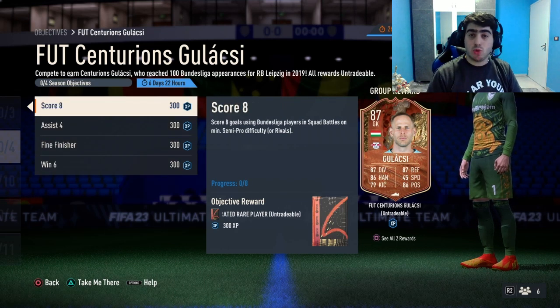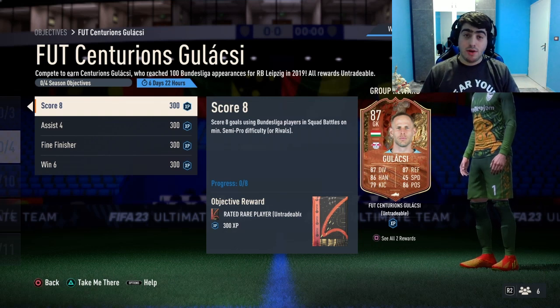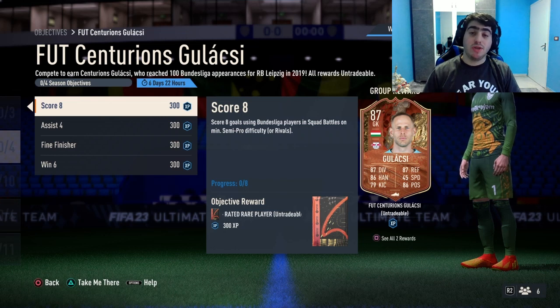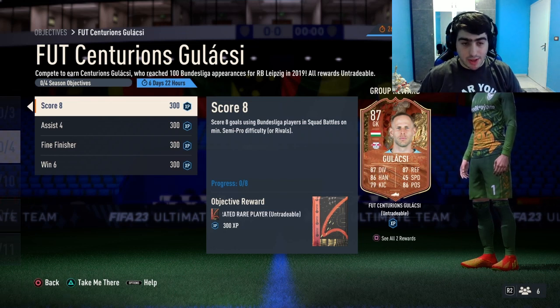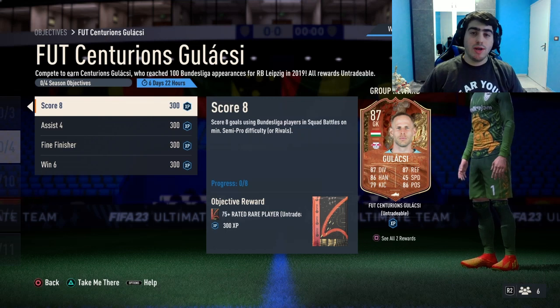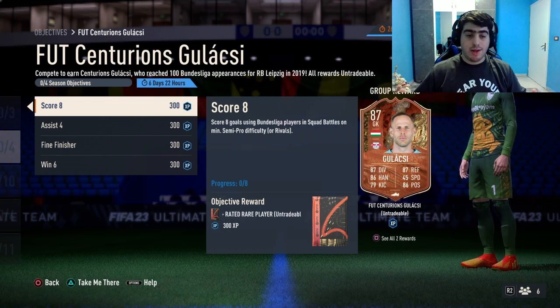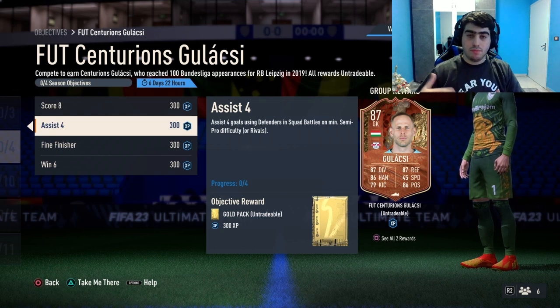Before we begin, don't forget to drop a like and share this video. First, we have 'Score 8' — score eight goals using Bundesliga players in Squad Battles on minimum semi-pro difficulty. That means scoring goals using players from German clubs, such as Bayern Munich or other clubs from the German league.